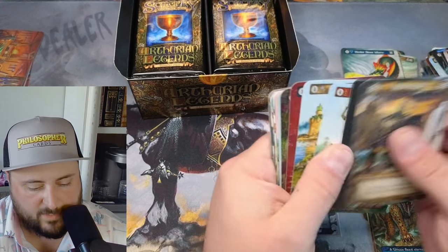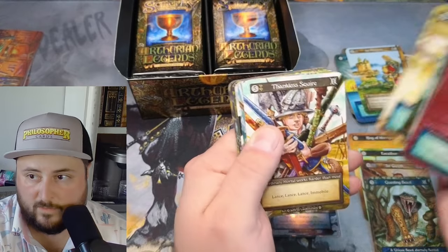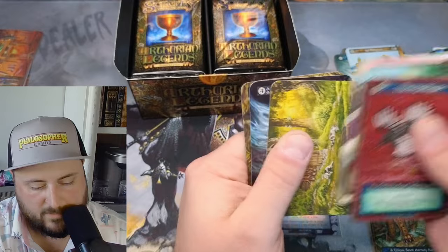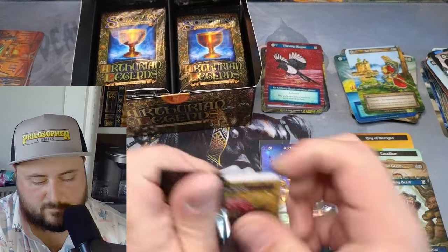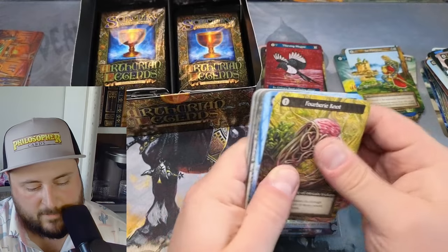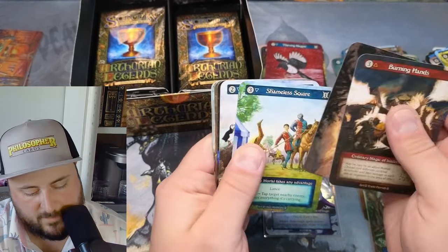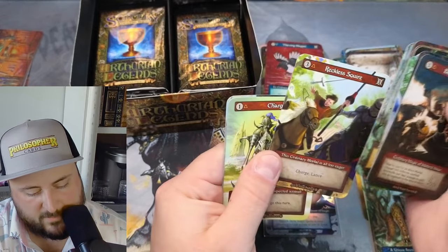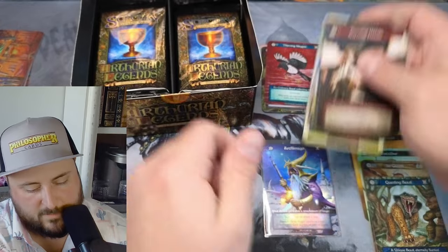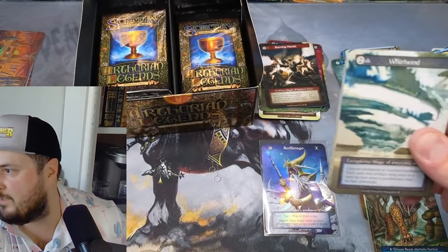I'm going to move the foils over here so we can get a good count. Percival. Thankless. We got Sisters, we got the Gate. Shameless, Sherwood, Reckless. I'm going to end up missing the curio even though I'm looking for it — I know I will.